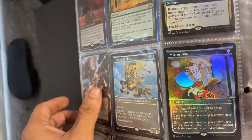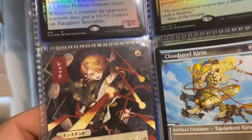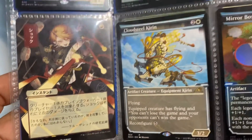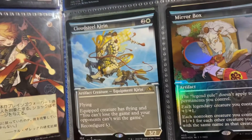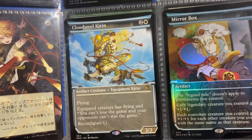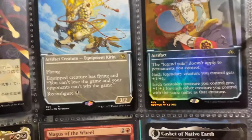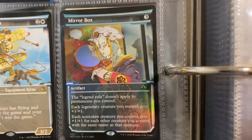Kind of got my little Japanese row going right here. Nice little Shock — deal 2 damage. Cloud-something — creature has flying and you can't lose the game and your opponents can't win the game. Mirror Box.